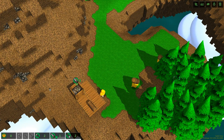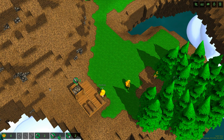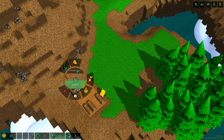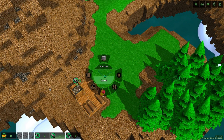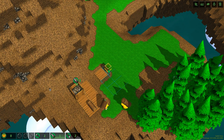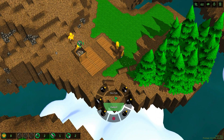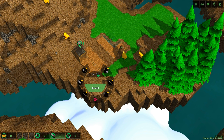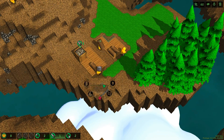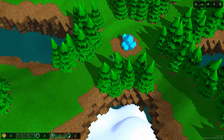Alright, need to select this dude, right click — select him, right click. We'll try to make our stockpiles kind of big here with a little bit of space in between them because I don't really want anything bad happening.